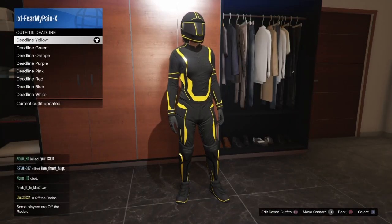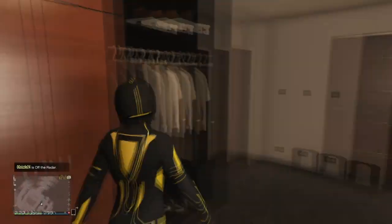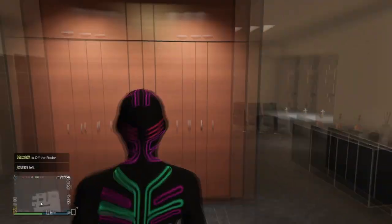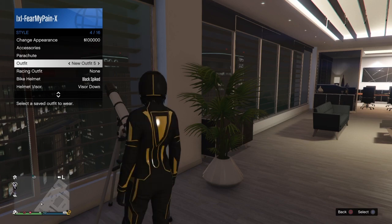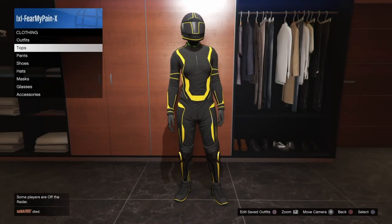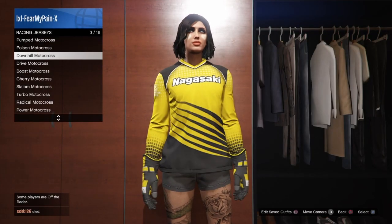I'm going to do this again for the next outfit, featuring some yellow deadline shoes with yellow and black gloves — it's literally the same thing. You're just saving the deadline outfit before or after whichever slot you're merging it with. Select the bodysuit, run to the telescope, hold right on your D-pad until you stop but don't look through it, then select your saved outfit with those shoes, walk away, and then change the top first. I'm selecting another racing jersey here to capture those racing gloves.